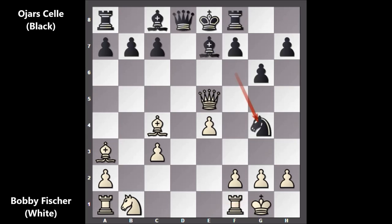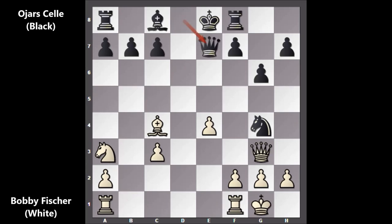Knight to g4, attacking the queen. Queen to g3. Bishop takes on a3, knight takes on a3, queen to e7, and bishop to b5 by Bobby Fischer. This looks like a blunder because black played c6, attacking the bishop and the knight at the same time. If defending the bishop, then queen takes on a3. Fischer played knight to c4.